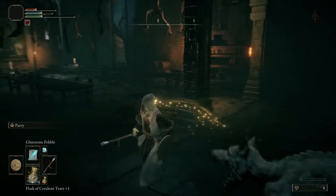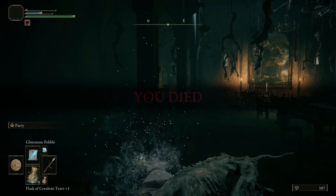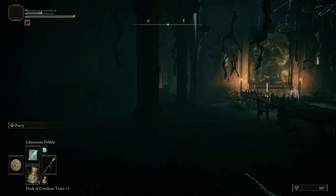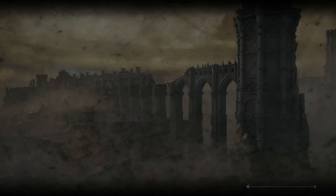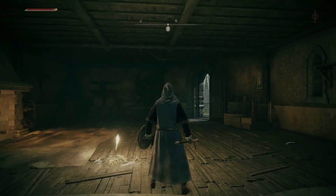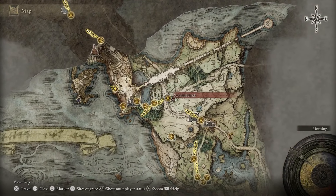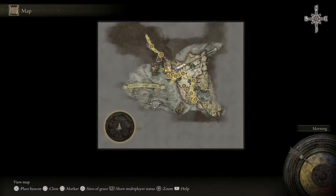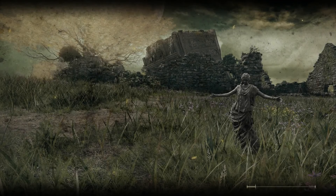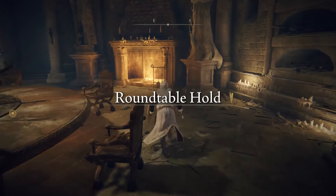I'm going to kill these dogs just so I can — oh, I died. It's fine. So after you get the key item, you can die along the way obviously. You need to go talk to that woman. I went back to that shack, which is where people say you're supposed to go, and she wasn't there, but there was a golden seed. So then I went all the way down to the Table of Lost Grace.